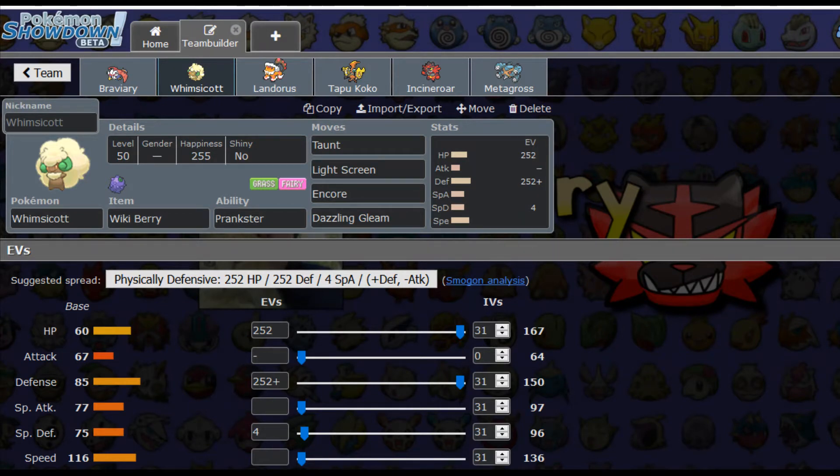We have Light Screen — say my opponent has something like a Mega Charizard, I could throw up the Light Screen and not worry as much. I still have to worry a lot because Mega Charizard hits really hard, but we'll have Light Screen up. Encore will come in handy if my opponent goes for something I can lock them into, like Protect, or some setup move. If Trick Room did get up, I can Encore it and make them stuck with that Trick Room — that's where Whimsicott comes in.